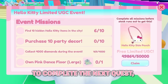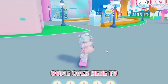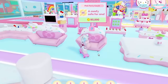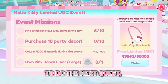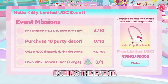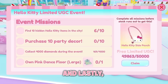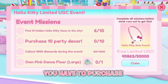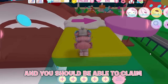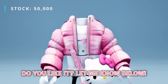To complete the next quest, you have to purchase 10 party decor — come over here to purchase party decor. For the next quest, you have to collect 4,000 diamonds during the event — I recommend opening a ton of chests for diamonds. And lastly, to complete the last quest, you have to purchase the large pink dance floor. Do all of those and you should be able to claim the free item. Do you like it? Let me know below.